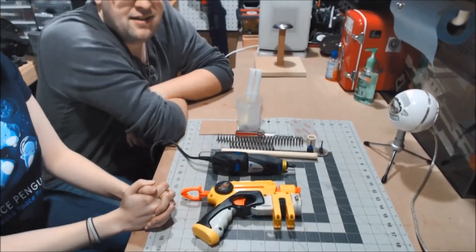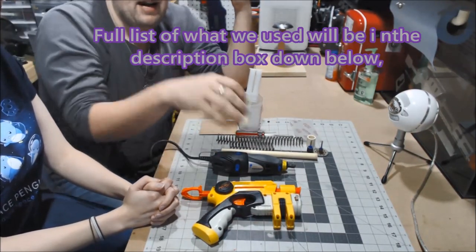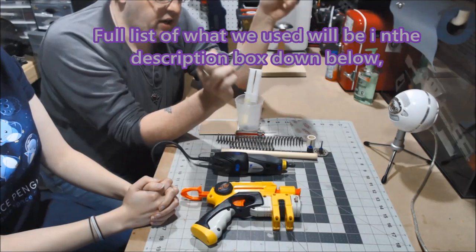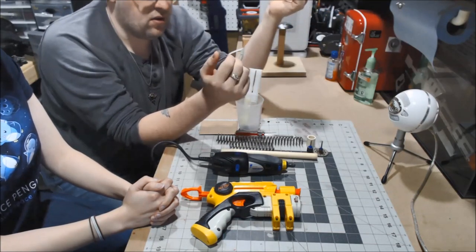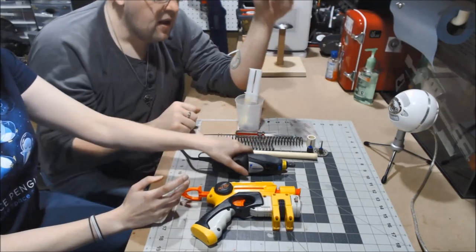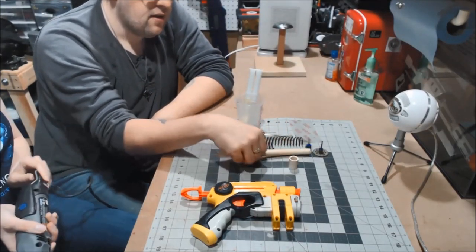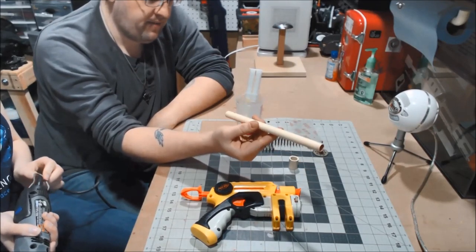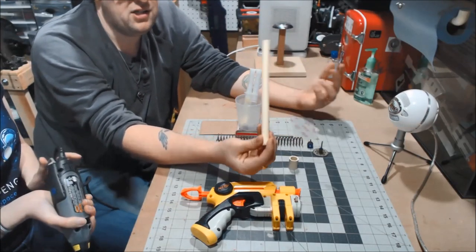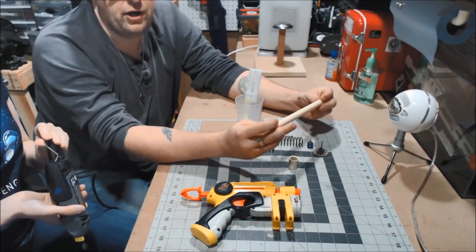What are we doing today, James? We have what we're going to need to modify the Night Finder. Obviously your blaster, and a Dremel — the Dremel is not 100% necessary; you can use a hacksaw or other kind of saw if you have it. We also have the Dremel so we are going to use it. You will also need a half-inch CPVC coupler and a length of half-inch CPVC piping.